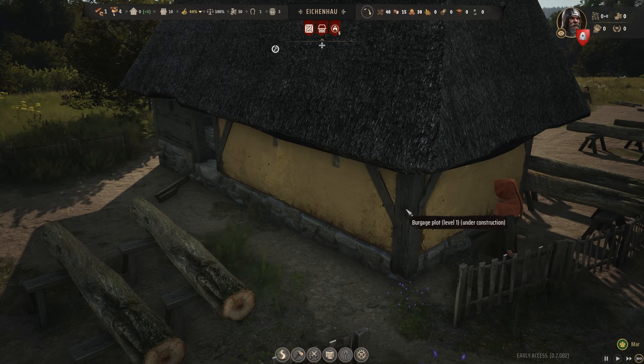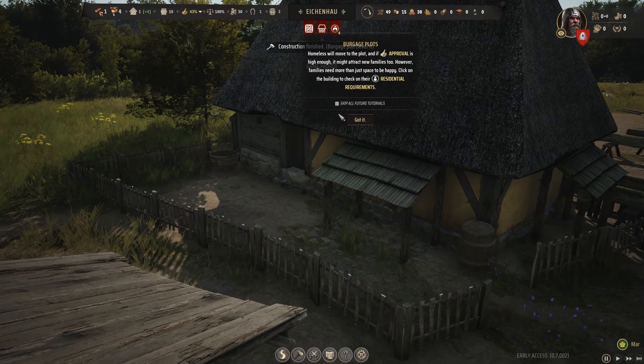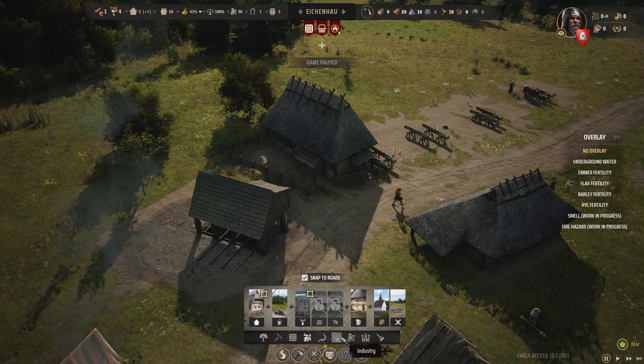Oh, we've got a fence! Homeless will move to the plot if approval is high enough — it might attract families too. However, families need more than just space to be happy; click on the building to check the residential requirements. Requirements: amenities, market supply, armaments, water access. Well, maybe that's something we fix.